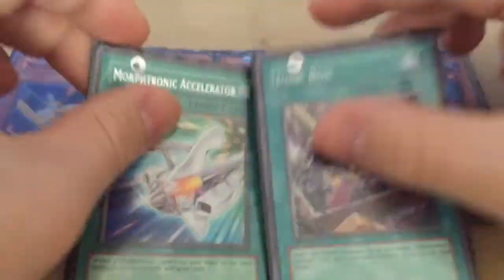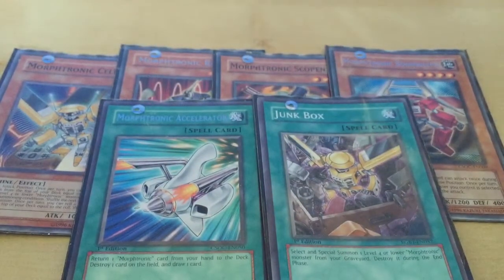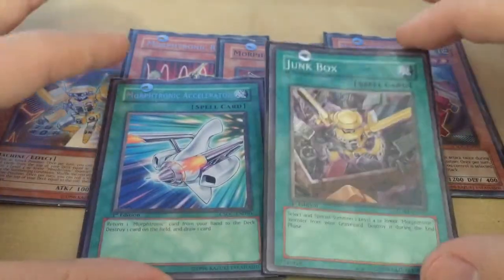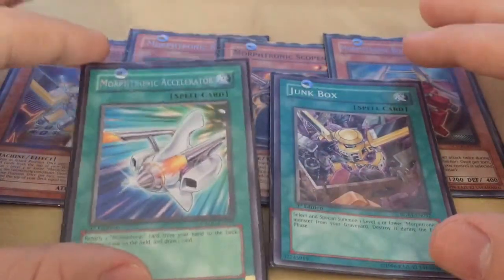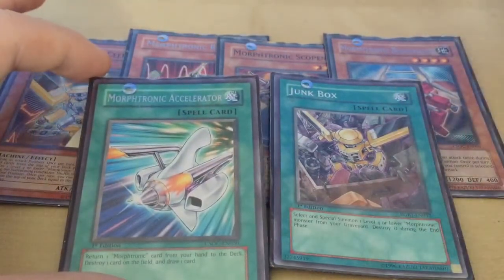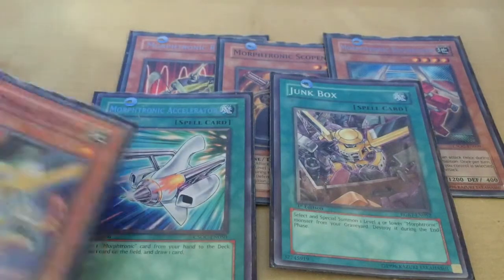Their spell support — this is actually their spell support. They have a field spell, but the field spell isn't really necessary or needed. I feel like Morph-Tronic Accelerator is a good card, a good concept. But when you dead draw it — I only play 1 in the deck — when you dead draw it, that's exactly what it is, it's a dead draw, you can't do anything with it.